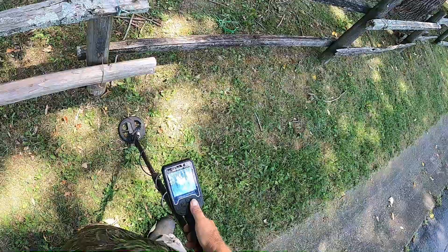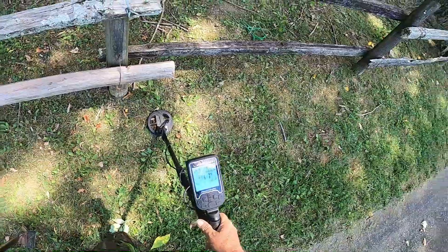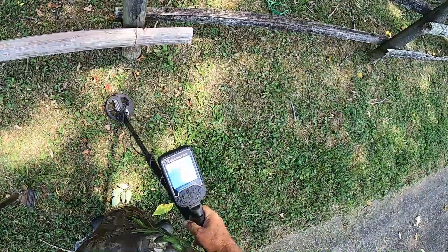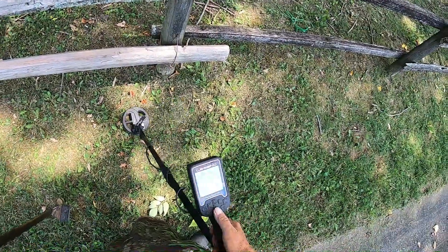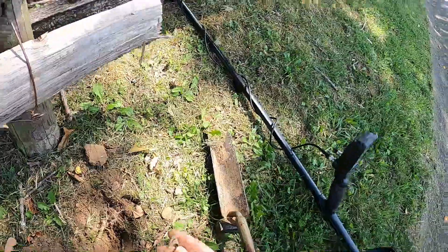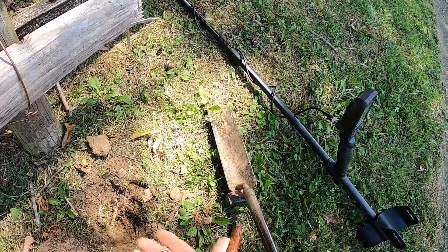Uh-oh. You know, people looking at this Legend might want to know what they could expect with it. Multi Wet Beach: 43-44 with one segment on the horseshoe side lighting up. Multi Park 1: sometimes two segments lighting up with lower ID. That's an awfully strong pinpoint — we'll see what this is. Copper wire. So Beach Wet didn't lie to me. Multi Park 1 lied to me.